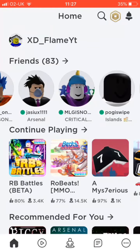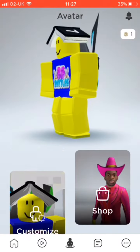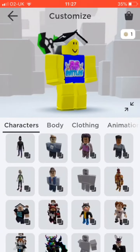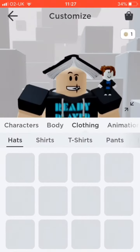Hello guys, today I'm going to show you how to get these two event items from the Ready Player 2 event which is happening soon — that book on my head and this shirt. So let's get into it.